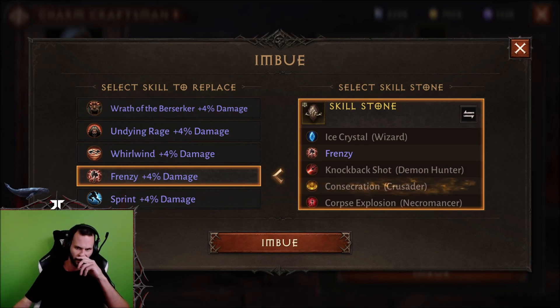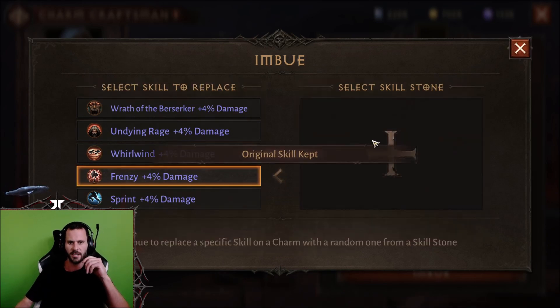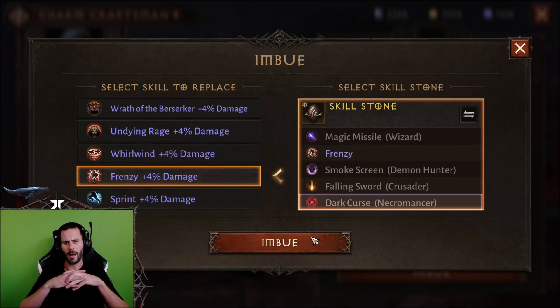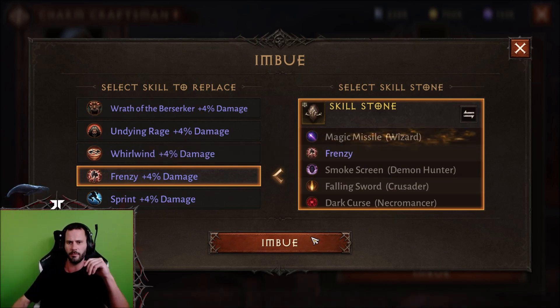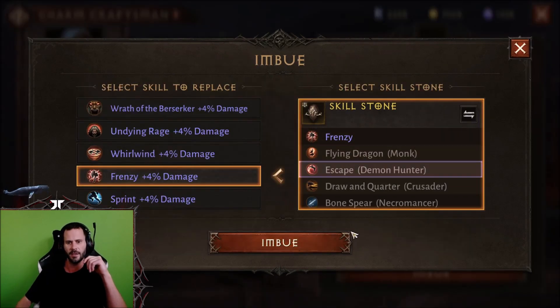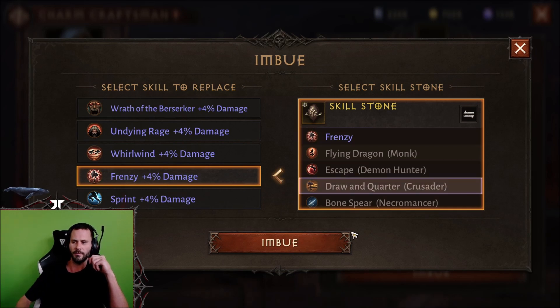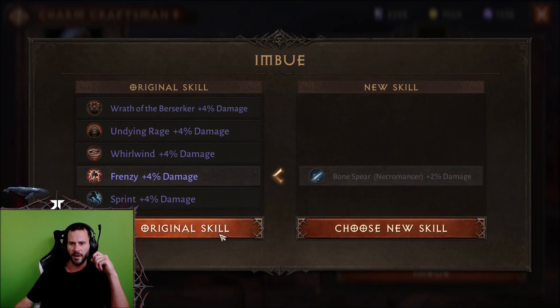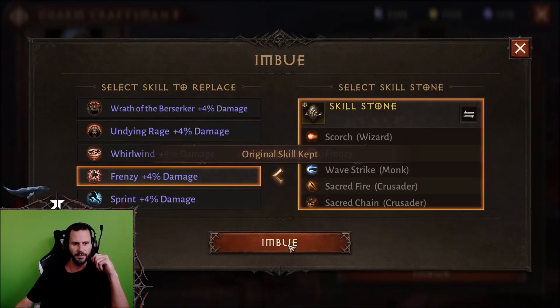That looked like a Frenzy roll right there — Concentration at 4%, no thank you. 2% on Magic Missile, that is trash. We need Frenzies. We got Bone Spear Necro at 2%, that is junk.